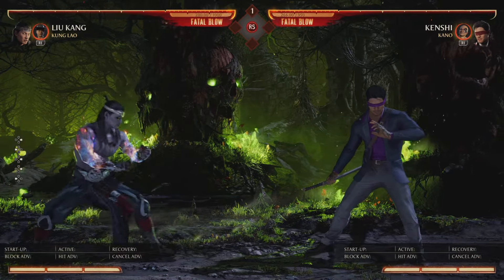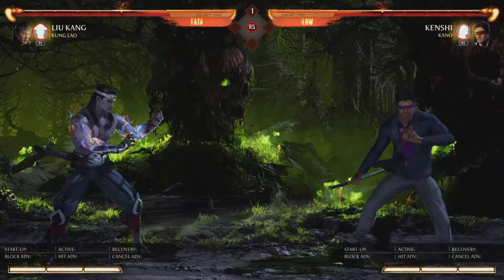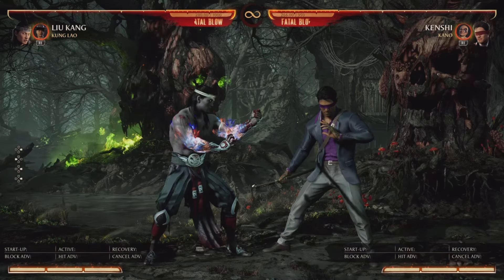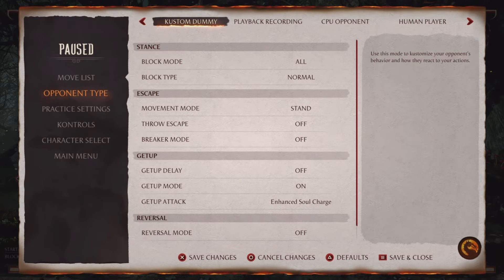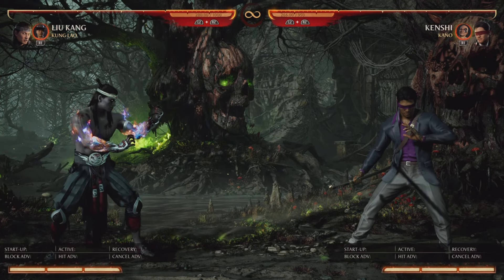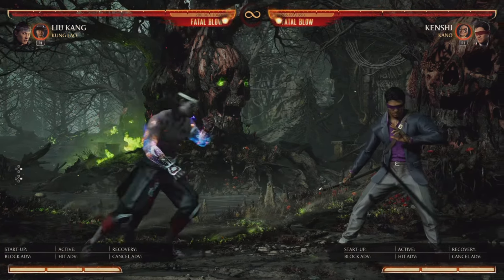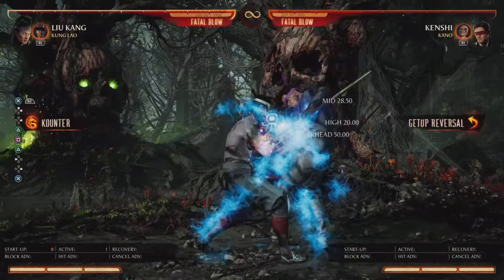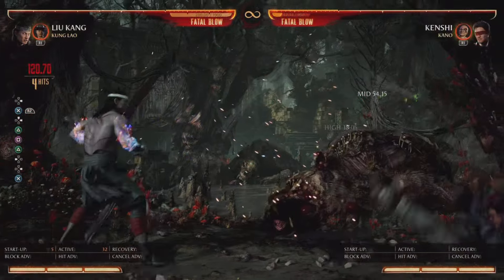Here's a setup: call the Kung Lao hat, then do the flying kick. If the opponent jumps you can catch them. If they hold block, you're still plus — it's an armor-breaker setup. For armor breaking: end a combo in back-forward-three amp but don't follow through. Then do a jump-in jump two into stand one, and that breaks armor. For example from the back throw combo: three-three, back-forward-three amp, jump in — armor broken.